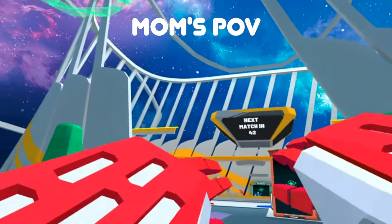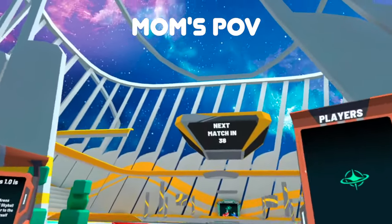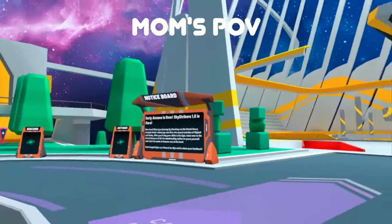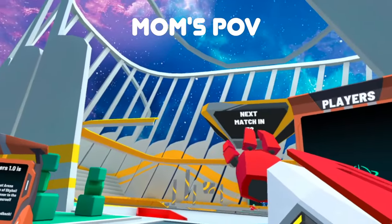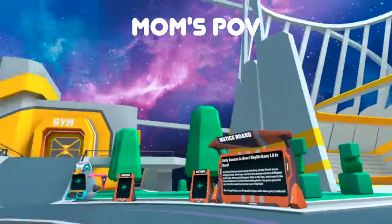Whenever you appear in the hub, when you log in for the first time in the game, you have the option to go into a casual match and it's telling you it's starting in 30 seconds — you can just jump in and play.